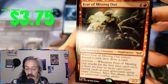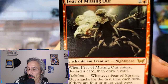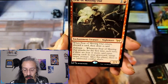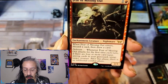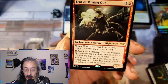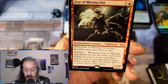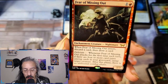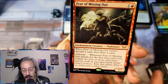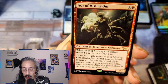And then we have a rare: Fear of Missing Out. Is that what missing out feels like, guys? I gotta know. We got a two-three, when it enters draw a card. I just drew a card, then draw a card. And delirium: whenever Fear of Missing Out attacks for the first time each turn, if there are four or more card types among cards in your graveyard, untap target creature. So she can't just untap herself and keep attacking — untap target creature.